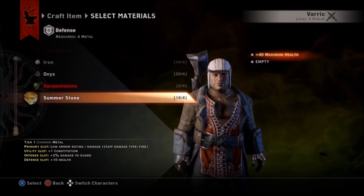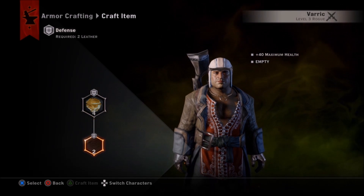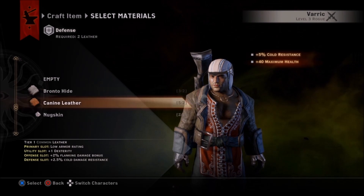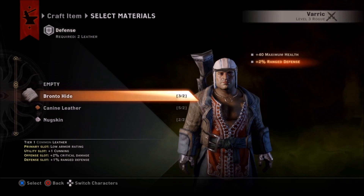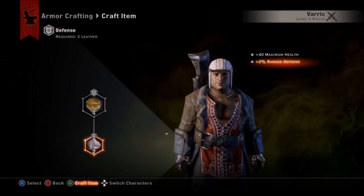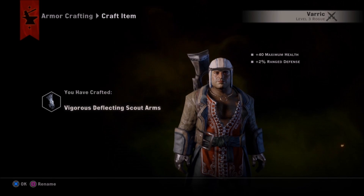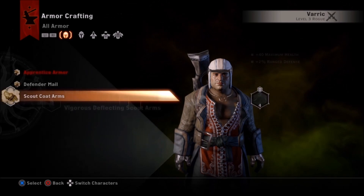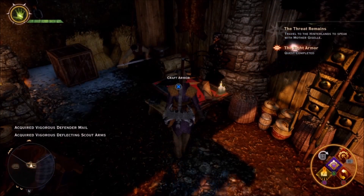Or you may like a schematic but want two different versions — just make two copies and call them something different, and put in particular materials that gear each one toward what you want. These require a metal and a hide to make these gauntlets. Depending on what hide you put in, if you look down at the defense slot it shows you what you're going to get. I want Varric to have a little extra health and a little extra range defense, so I can throw that on whatever set of armor he's wearing.